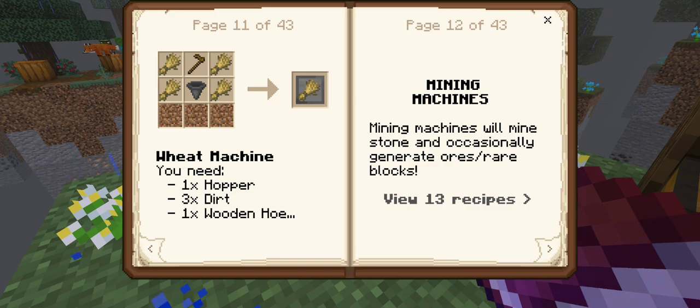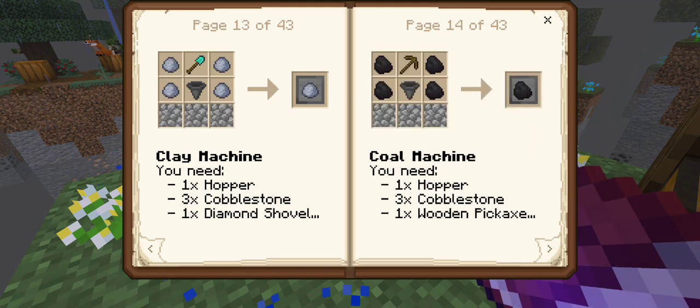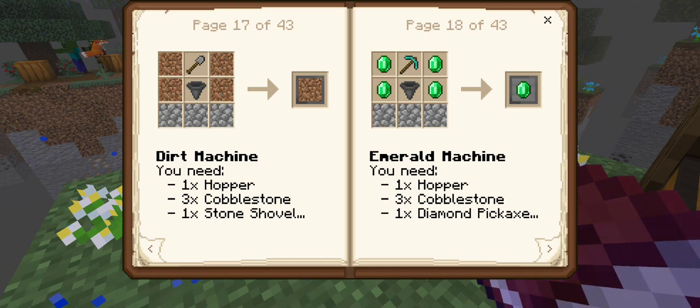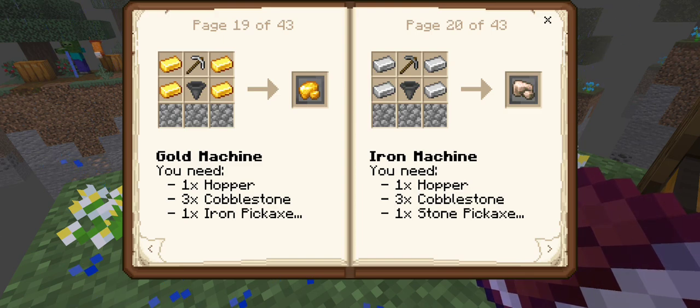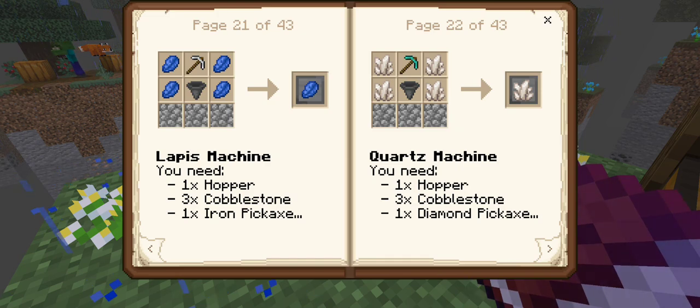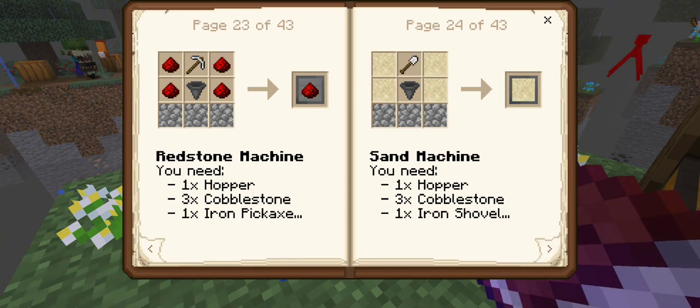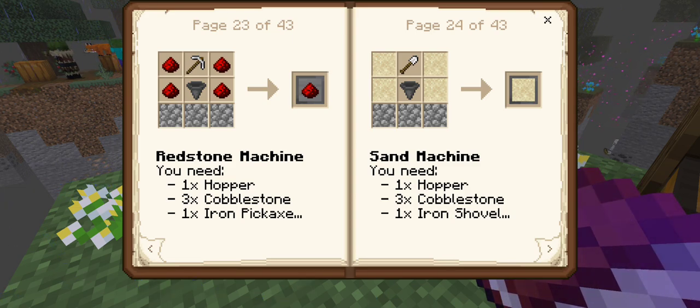Mining machines will mine stone and occasionally generate ores or rare blocks. Clay - I like clay. Coal, that's nice. Copper, diamond, dirt - good old dirt. Emerald, gold machine - now that's fancy. Iron machine, quartz machine, lapis machine. That's interesting that the quartz takes a diamond pickaxe. Redstone machine, sand machine.